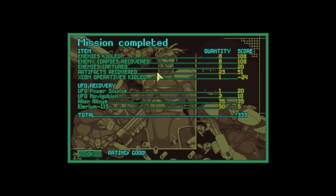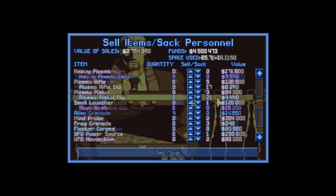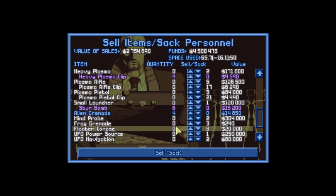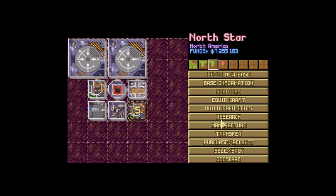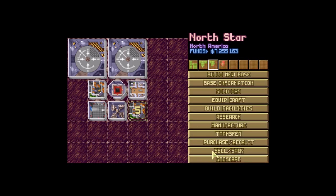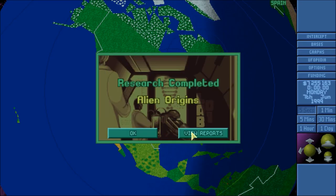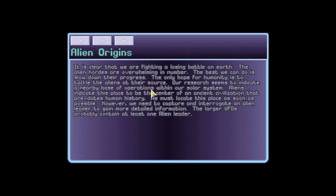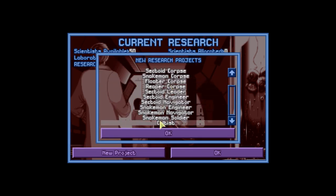Done. Lost one guy but there were eight — actually ten of them on there. I killed eight, captured two. We got some Elerium and some alloys — very good. Our storage base is exceeded so I'll have to clean up some of this. I think we need another general storage in this base, but we got 2.7 million out of all of this — excellent, very excellent. We'll head back and I'm going to build another general storage here. We have one coming in in five days. We need to re-equip this crew pretty badly.